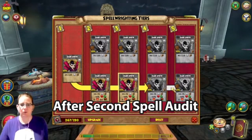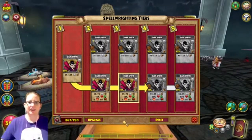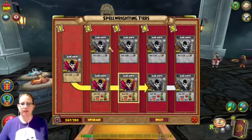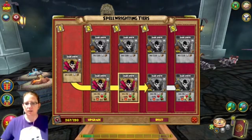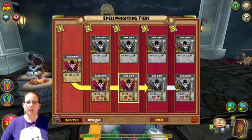I can upgrade this to tier four — I spent all my crowns on packs for this. I'll just do this because it's not like I'm going to choose the upper path. I'm not going to keep a bunch of these in because the condition has to be that they have a heal over time, but upgrade.